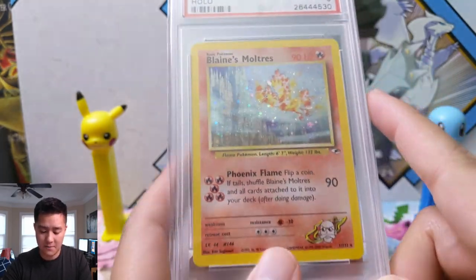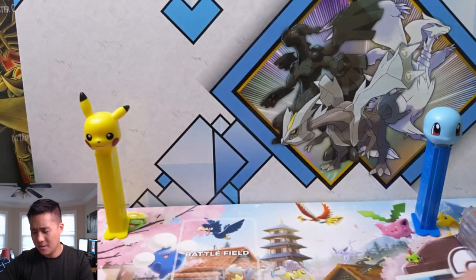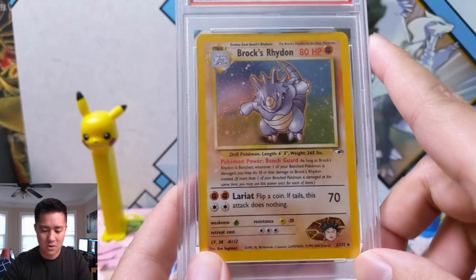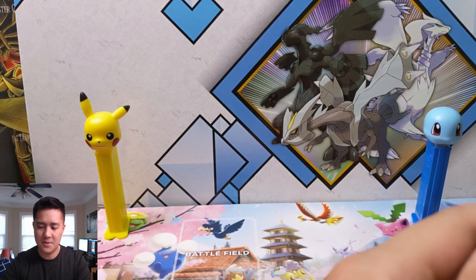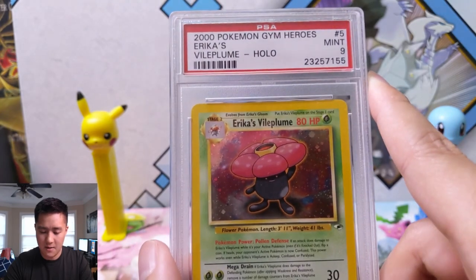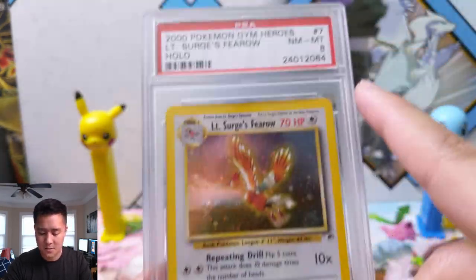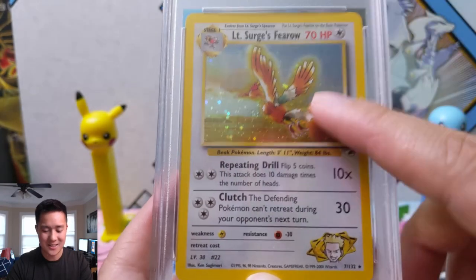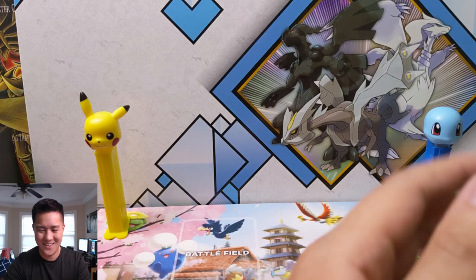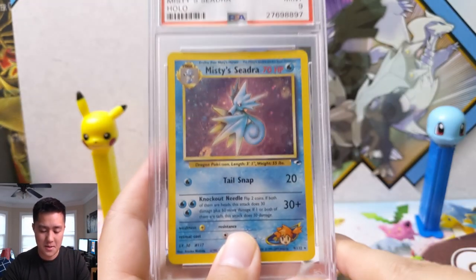We have another Blaine's Moltres PSA 9 — a lot of energy on that one. And we're starting to loop: Brock's Rhydon again PSA 9 unlimited, Vileplume again PSA 9. Although I'm pretty sure this is the first time we've seen Lieutenant Surge's Fearow — and I think it's because this one is only an NM-MT 8. Then LT Surge's Magneton again unlimited PSA 9, and Misty's Seadra for another PSA 9.